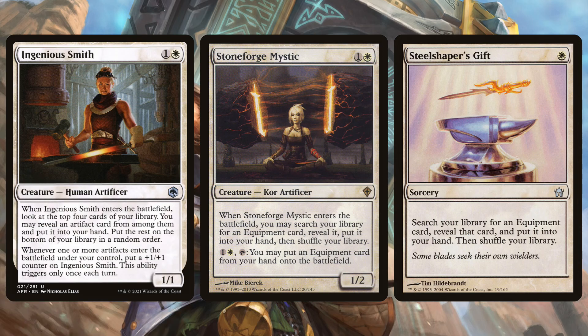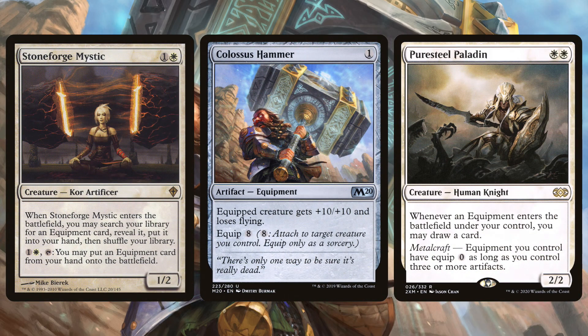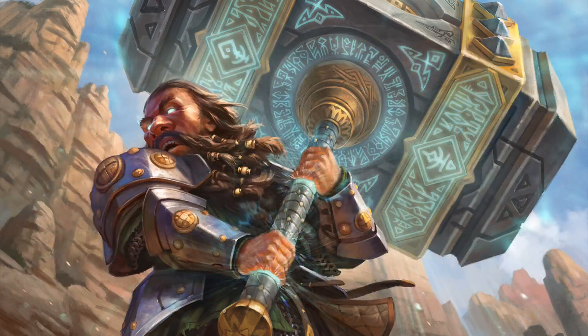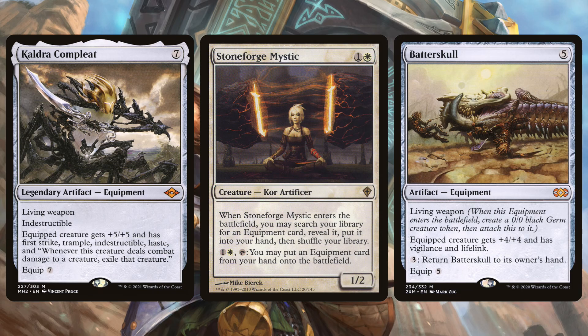And technically there's Urza's Saga, so there are sort of four ways to find the hammer. With three to four ways to find it and two ways to equip it for free with Sigarda's Aid and Puresteel Paladin, it's pretty consistent at getting the hammer in play and smashing face — which is why it's a top-tier deck. Before moving on, there is an Orzhov equipment deck called Orzhov Stoneblade that also uses Stoneforge Mystic, typically finding things like Batterskull and Kaldra Compleat.